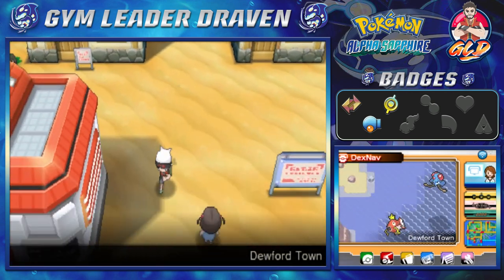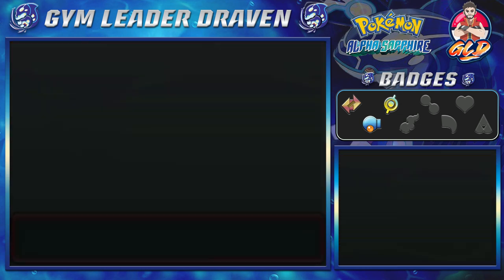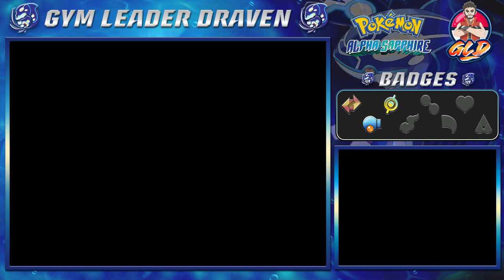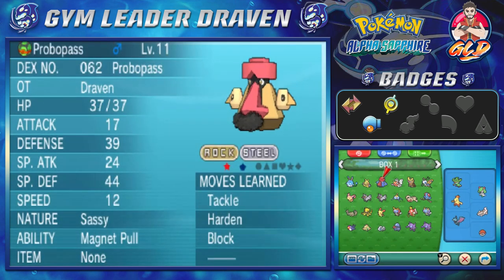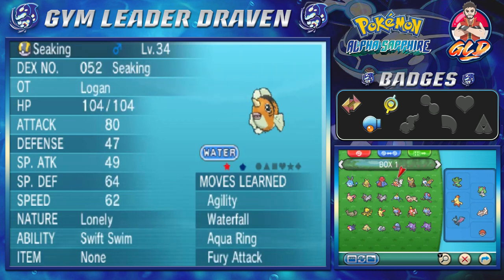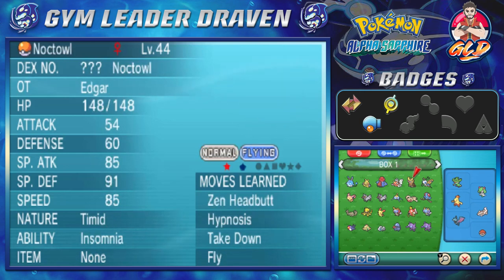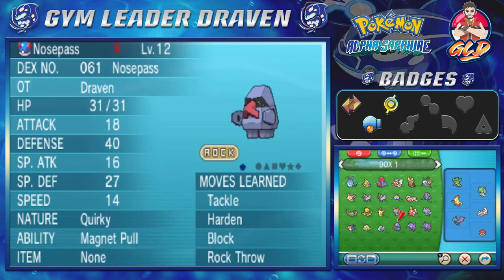What I need to do now is take a look at the Sableye we caught. We also have a Probopass — the one my brother caught a while back through my profile. I evolved a Nosepass into a Probopass, and as you guys can see, it is shiny! And here we have the shiny Azurill from Omega Ruby — a 10-year-old Seekrit that my brother caught — and a shiny Noctowl. And this is Sexy Fly, the one we caught earlier this year. Here is the Nosepass.